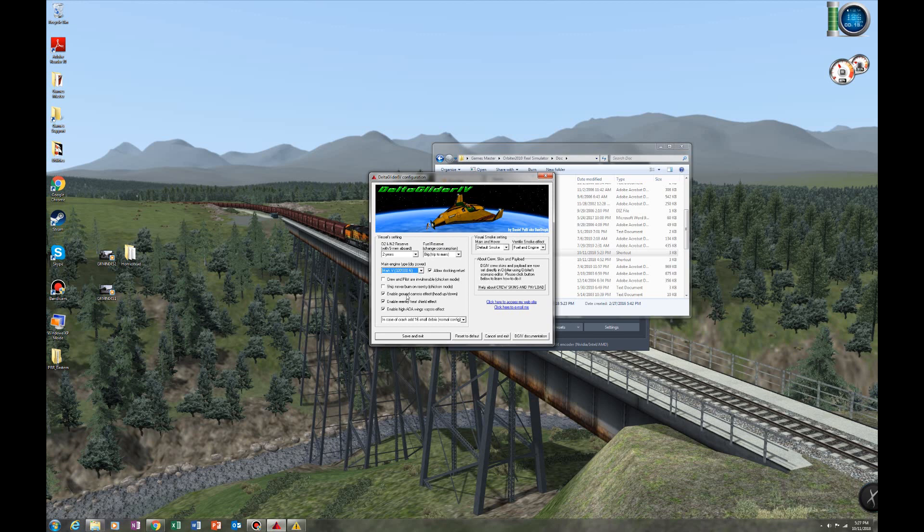Enable ground cockpit head effect and some other stuff here is really up to you — it's about performance. Same thing with the amount of debris that you get. The re-entry heat shield will light up, and there's also performance settings for the amount of debris. I just leave it alone because I've gotten so good at flying the Delta Glider 4 that I haven't needed to use it recently. But in case I do mess up, you see it there.